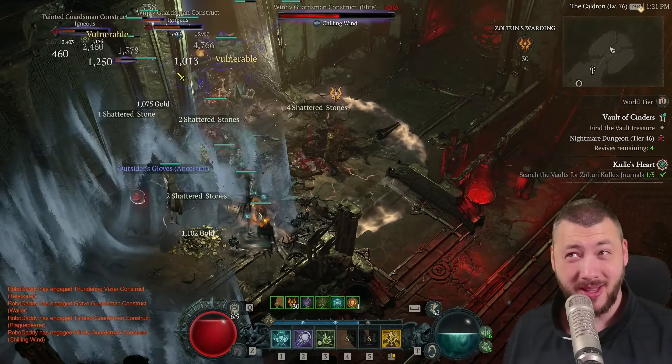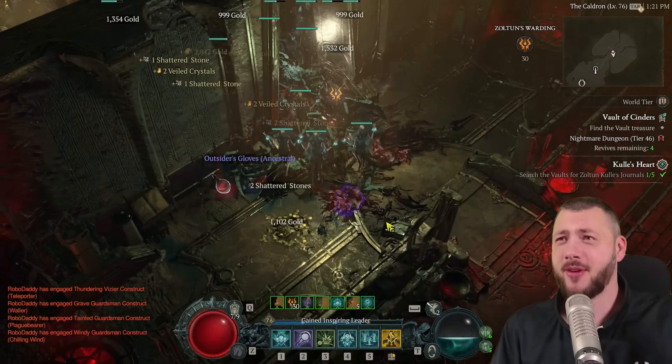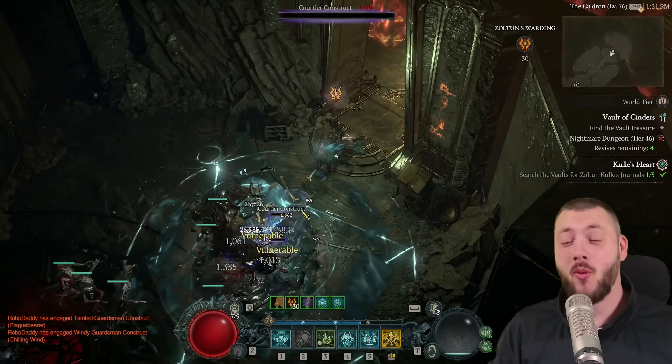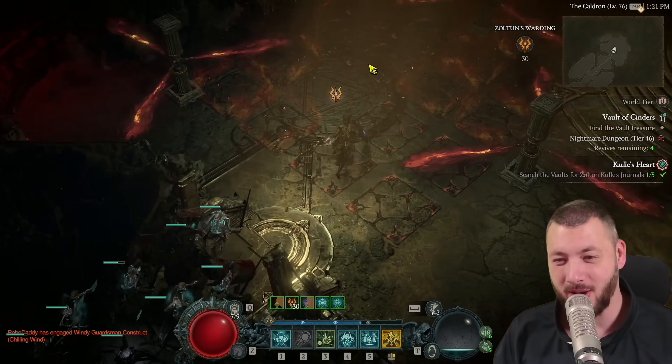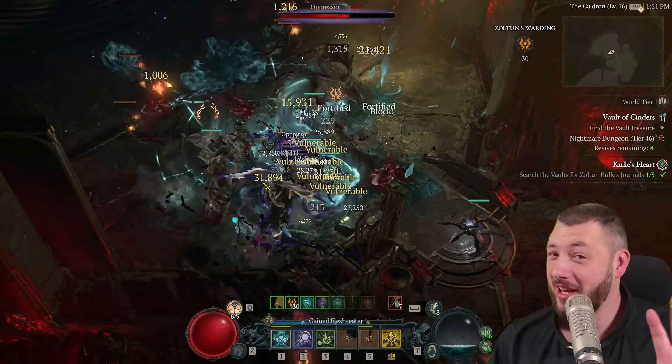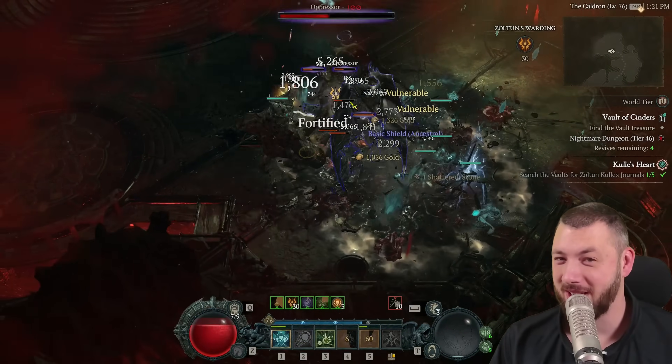The funniest part about this build: you're actually going to be using Blight to pull everything together and then have your golem smash them — Blight pulls them together, golem smashes them, while your skeletons are just pummeling them. On top of that, we made a little change to the Book of the Dead that no one has done before, and I'll introduce you to it around the middle of the video.